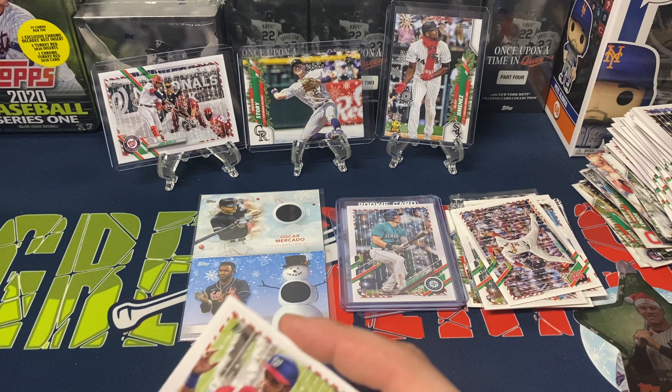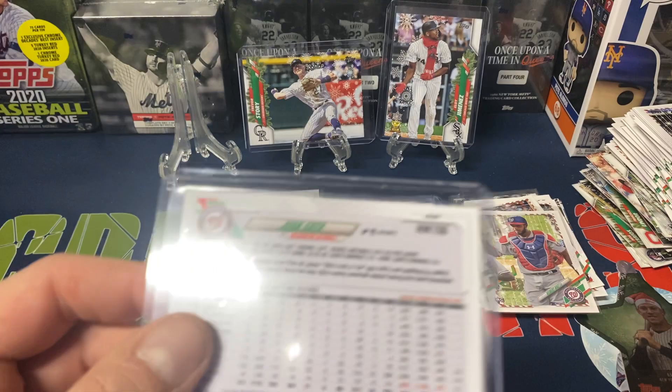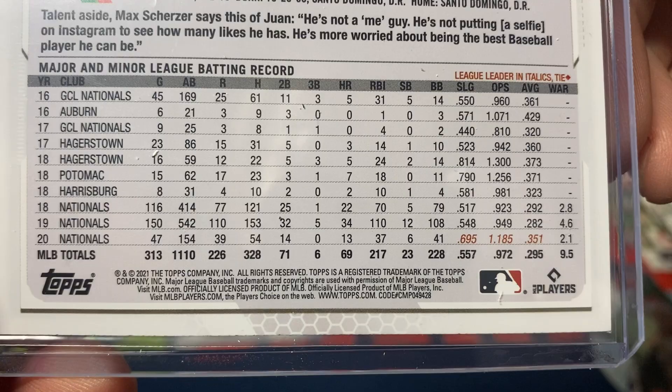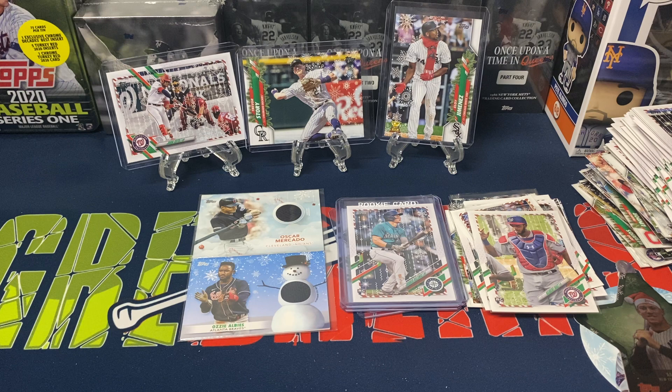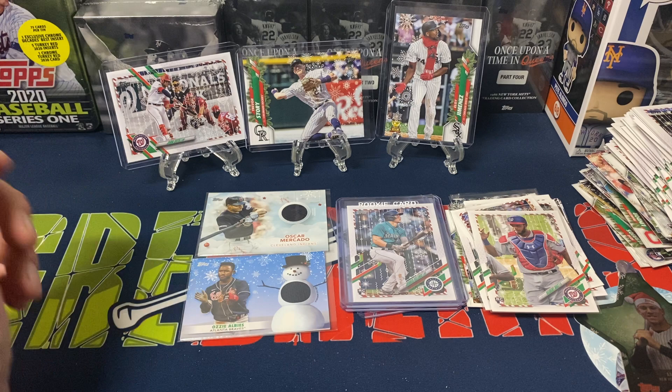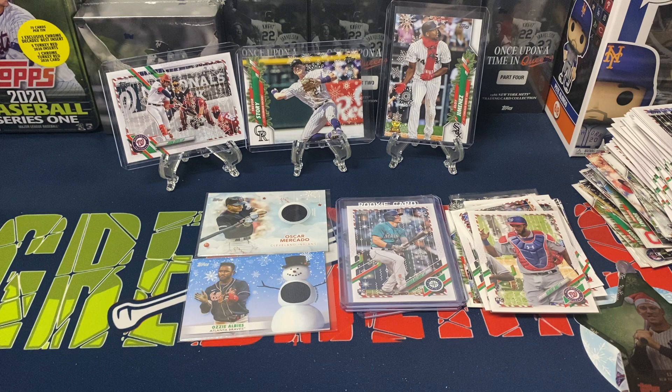Decent little opening — two regular short prints out of the 2020 Holiday, which is perfectly fine. The Juan Soto from the 2021 box — I can't quite read if that's a 26 or a 28, I need a magnifying glass. But still, a nice Soto short print. I've been able to pull one of his out of every year so far, so it kind of continues my streak. Ornaments: we pulled the Soto ornament and the Aaron Judge ornament. And our two patches: Mercado and Ozzy Albies — nice colored patches.